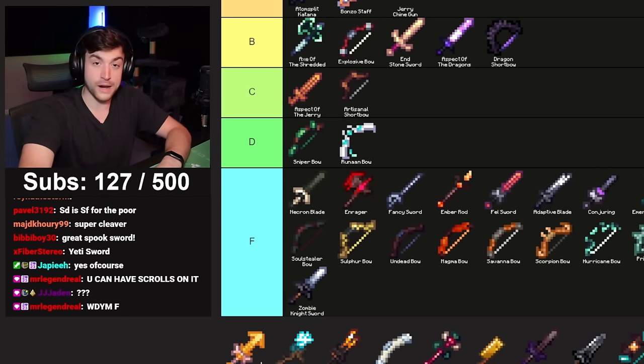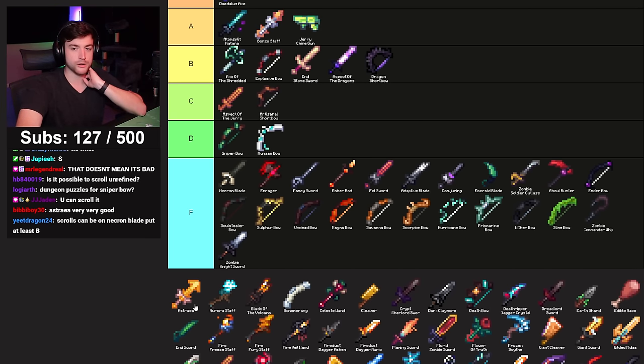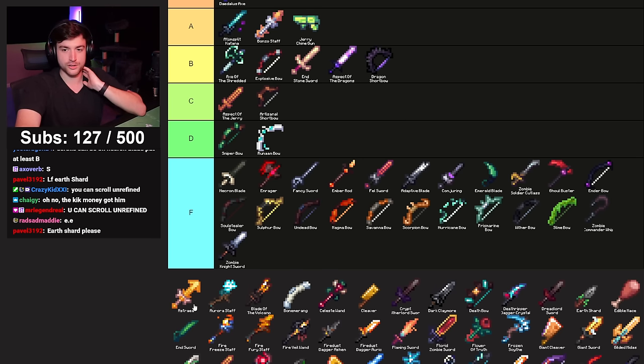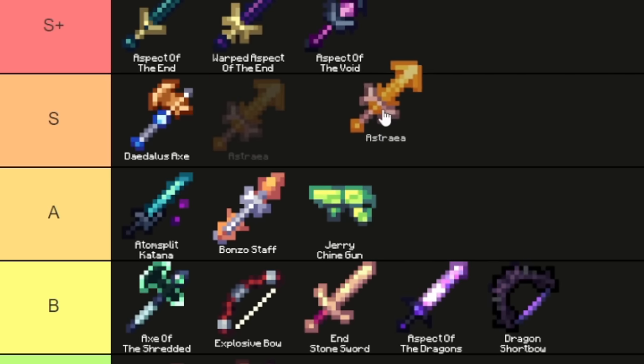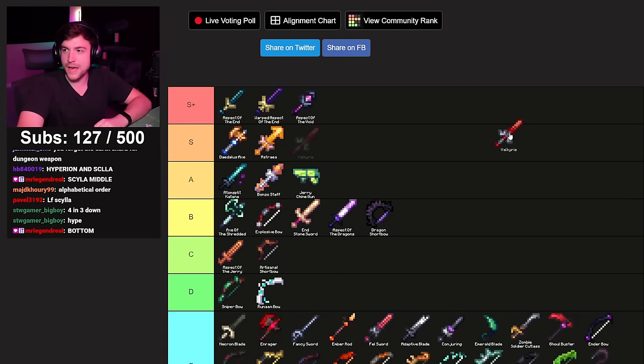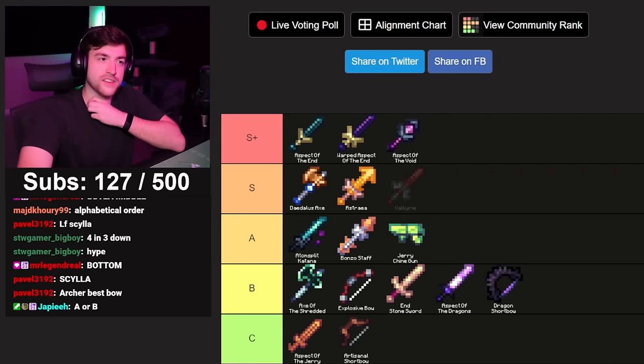Astraya — the defense is great. It's not the best Necron Blade but it's a really solid weapon. The stats are almost identical to all the others except it gives you a ton of defense on top of that. I'd say S tier. Astraya gets an S. Valkyrie is the melee berserker Necron Blade — instead of Astraya giving defense, Valkyrie has more ferocity.